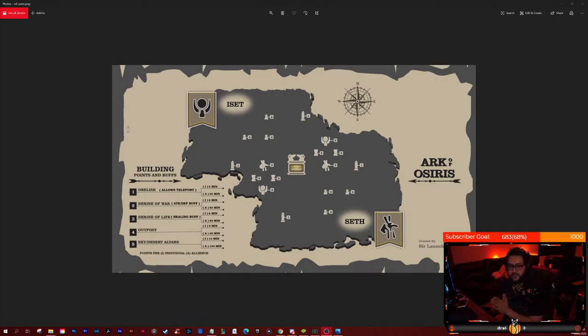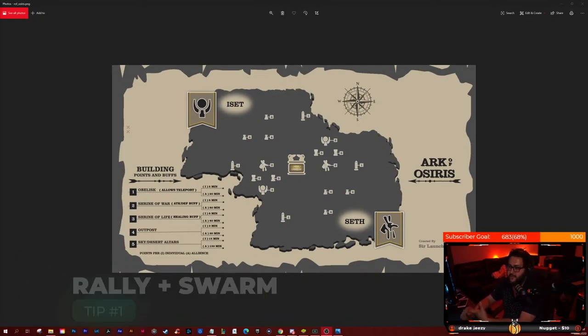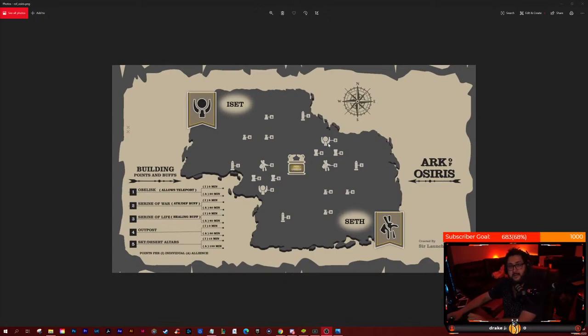Number one: if you are going to be rallying structures, you never want to send a solo rally with no marches to swarm. For example, when rallying a shrine of life from the obelisk in a 1v1 scenario where the enemy has marches there, a good counter strat is sending your Attila/Cater rally while one of your teammates simultaneously sends a rally to an enemy city — not the obelisk.